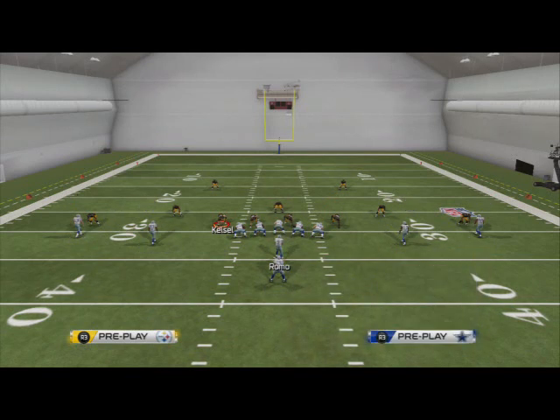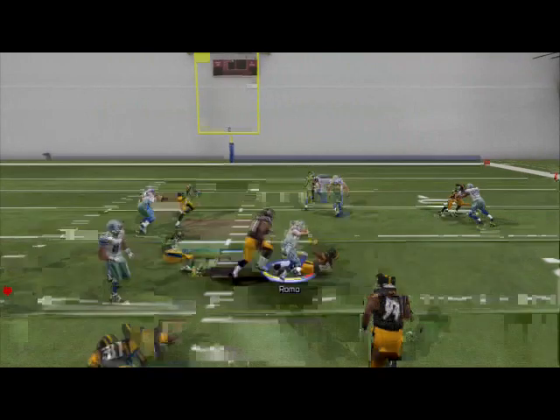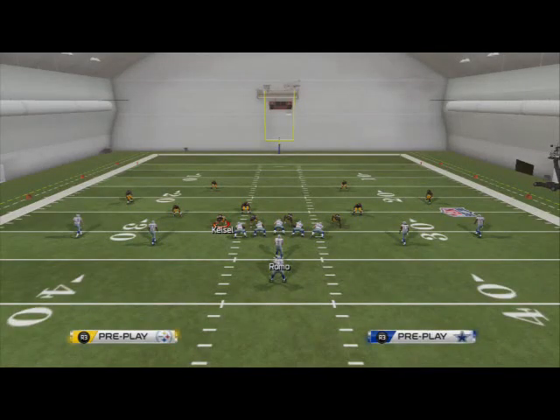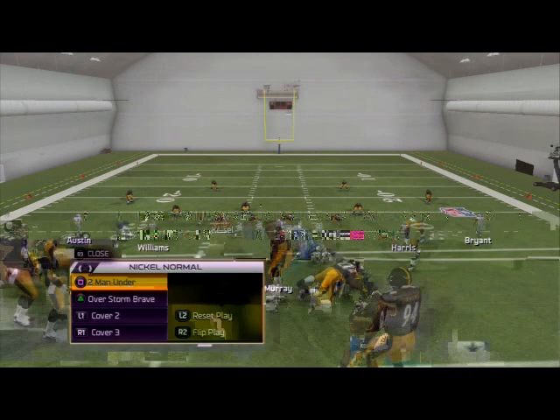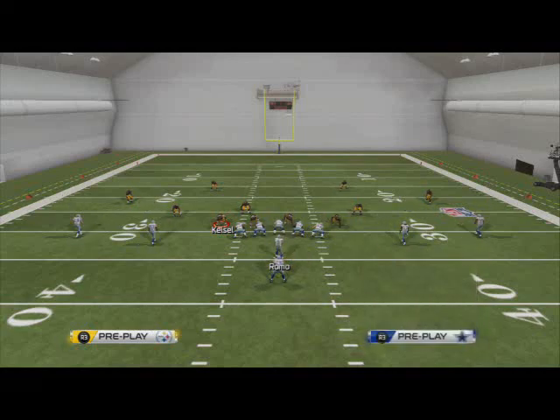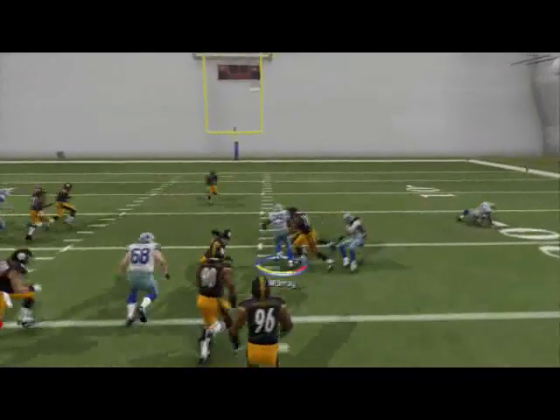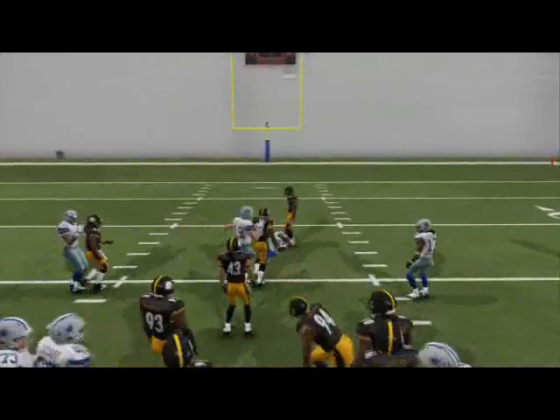The read option is pretty simple — we just read the defensive end. If he crashes down on the running back, we're going to keep it with the quarterback. If he doesn't crash down, then we're going to hand the ball off. Here you see he crashes down, so I keep the ball with Tony Romo and get positive yards. When I feel like I'm going to get hit, I tap the square button so my quarterback doesn't take unnecessary hits.